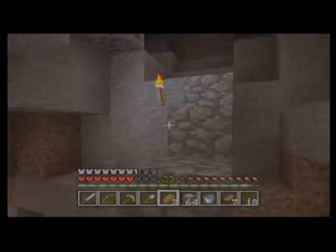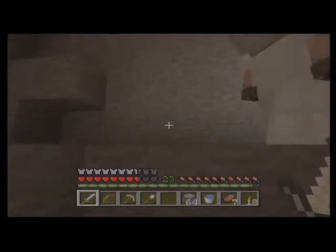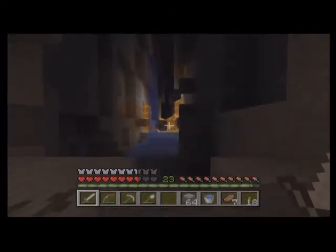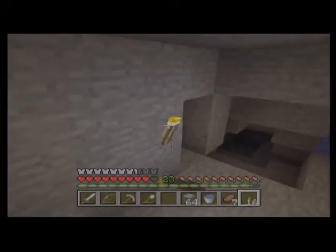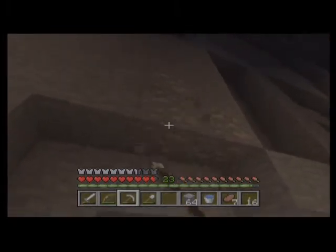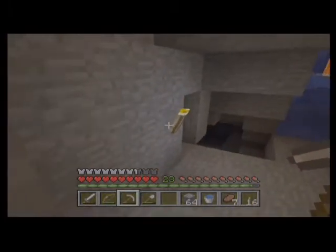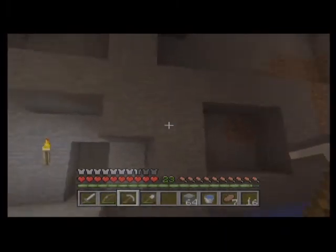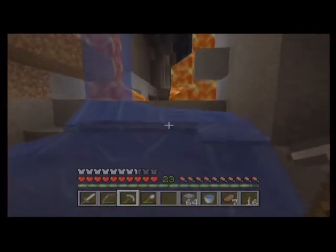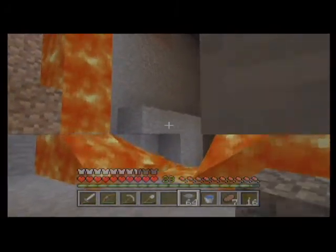I'm going to need to eat some of that bread. Whoa — looks like a ravine cave! It could be a ravine, that's a lava wall. Let's dig out this iron — looks like this could be interesting. Let's move forward and not diverge from the path.